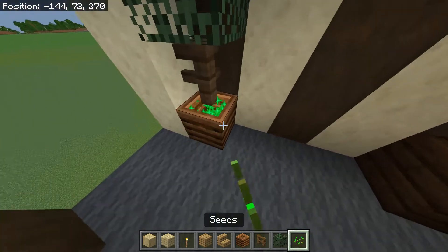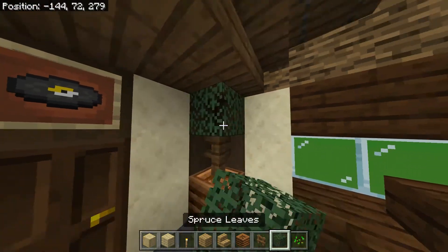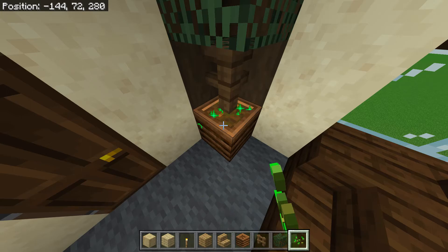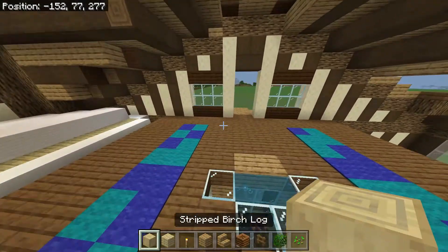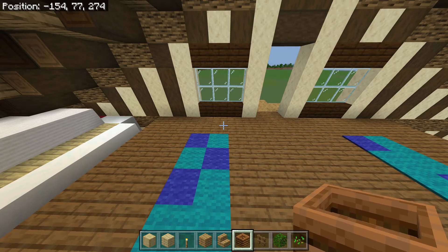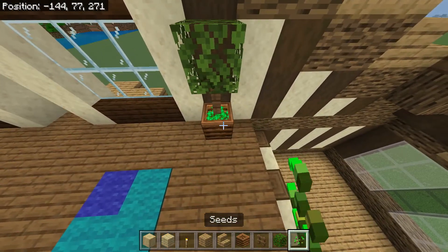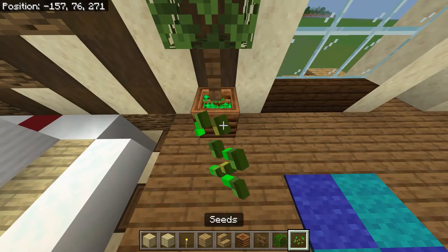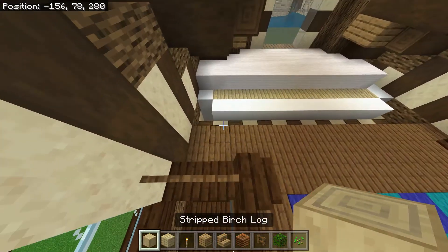Luckily this design appears on the second floor too, where I would have missed it. Upstairs I believe they are oak leaves. We only want them — if we leave a block, we can put them right in front of these logs. It's like a little mini tree — I think it's a pretty cool design.